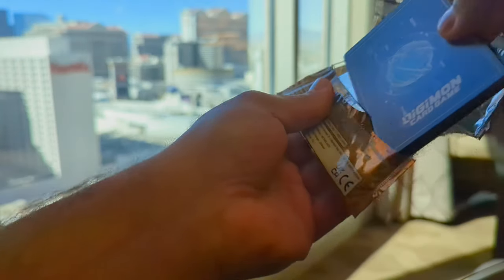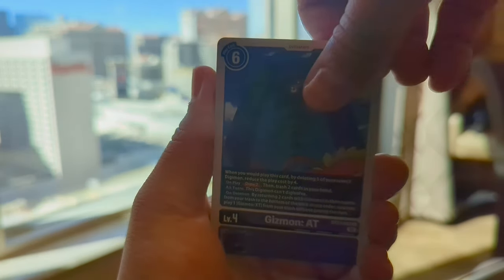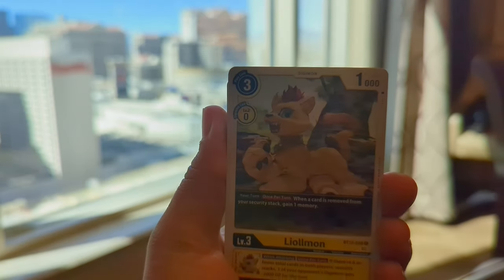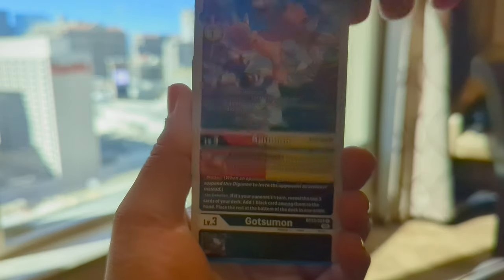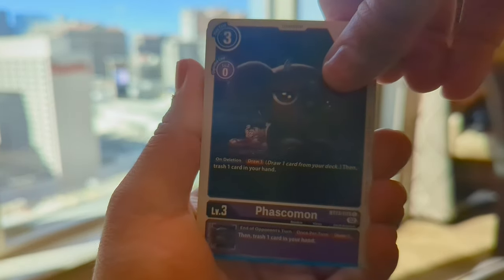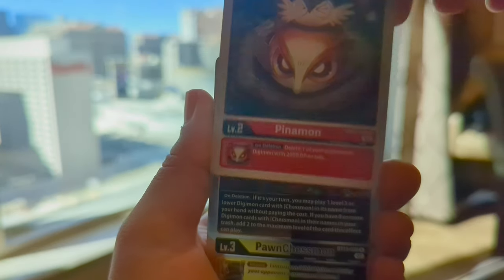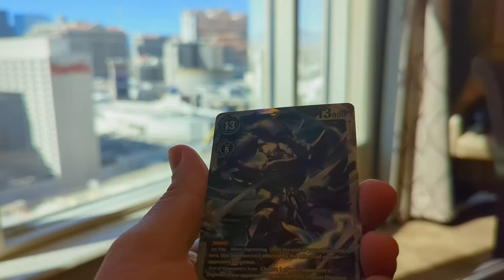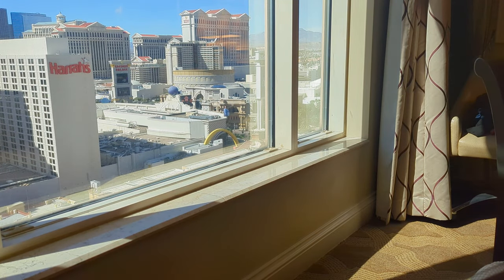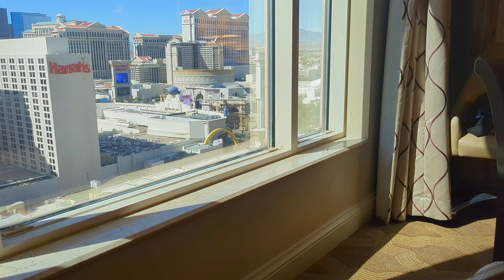The video quality might not be the best, but I wanted to just do something cool, something a little different. Alright, we have Gizamon AT, Gaomon, Leolomon, Agumon, Gotsu Mon, Fascomon, Beatees Mon, Christie Damon, Pinna Mon. We have a Pawn Chess Mon as our first rare, and a Cranium Mon SR. Not bad — doesn't even look like an SR, but it is definitely an SR. So we got two hits out of three packs. Cannot complain.